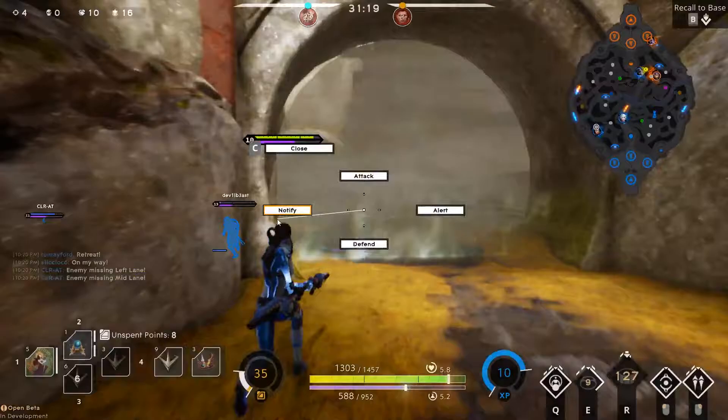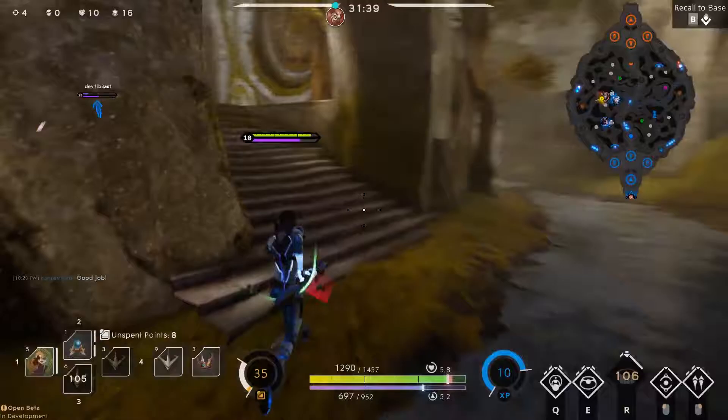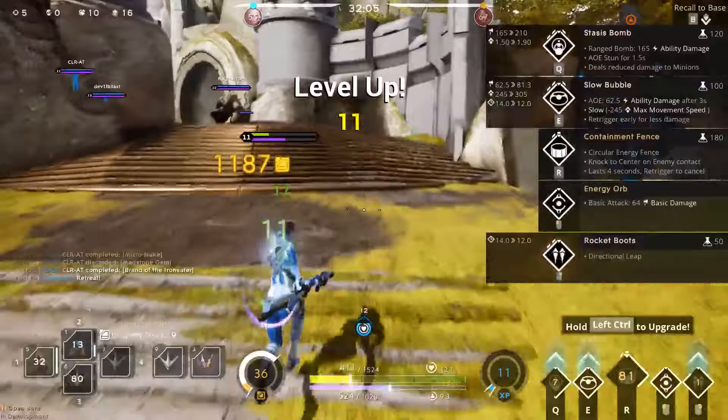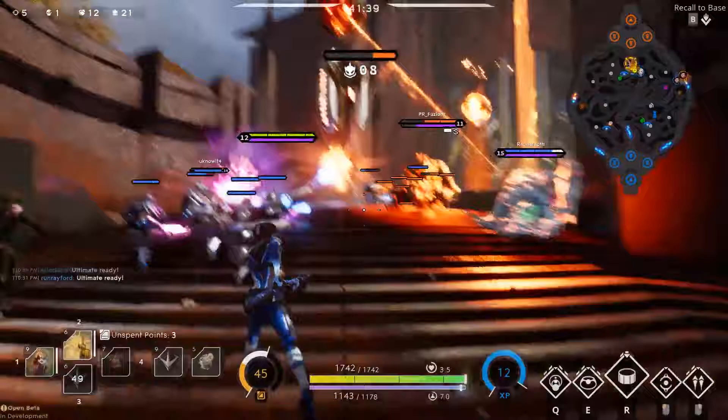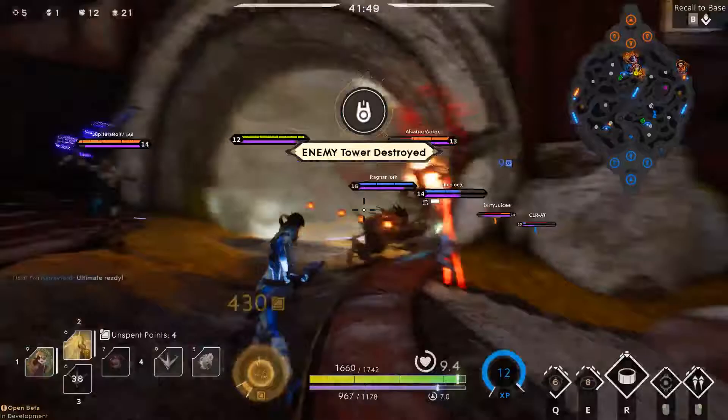We've pushed up on right lane and we're getting pinched. They've got Narbash, Countess, and Kwong coming in. Narbash tries to ult us again — I stun him out of it, interrupt him. I try and regroup with my Gideon for safety in numbers. I see that Kwong is chasing after us — I actually fence in the enemy team so that our Gideon can blink away and get away safely with just the tiniest little sliver of health. Continuing from that clip, Kwong has chased me basically the whole time. I stun him, Aurora shows up to provide some help.